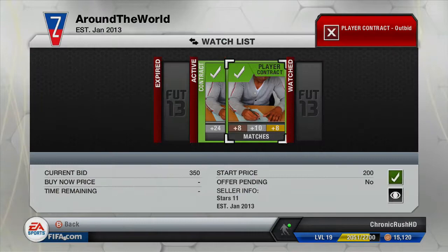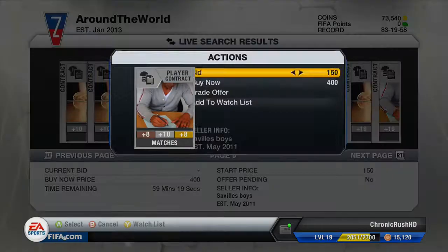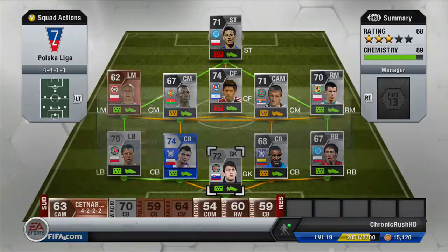We actually won — we did pick up one of them. I don't think we picked up the other two, but I did randomly pick up a contract card for 400 coins. I couldn't be bothered to wait. So we've got our team up to shape now.